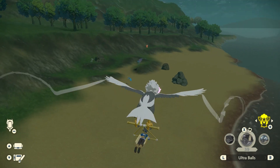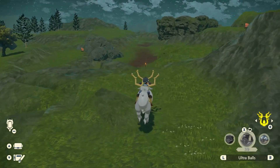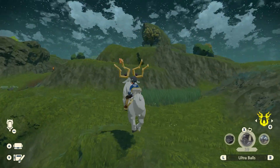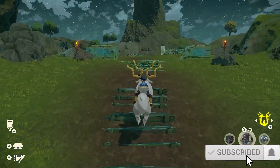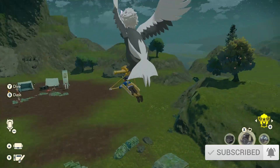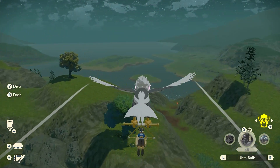Basically you get it after you arrive in the Alabaster Snowlands. The main mission leads you up to a temple — it's got a minor puzzle with doors and things like that, and then at the end you fight a trainer. Beating that trainer is how you unlock this mount, and then you'll be able to fly wherever you want.